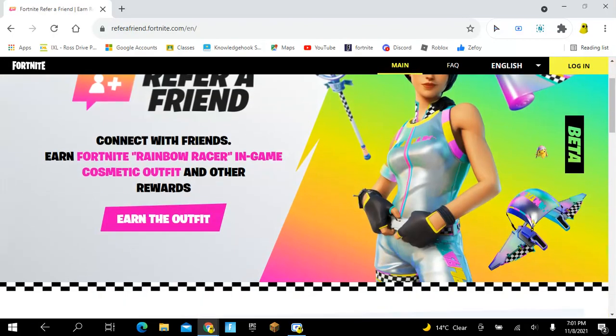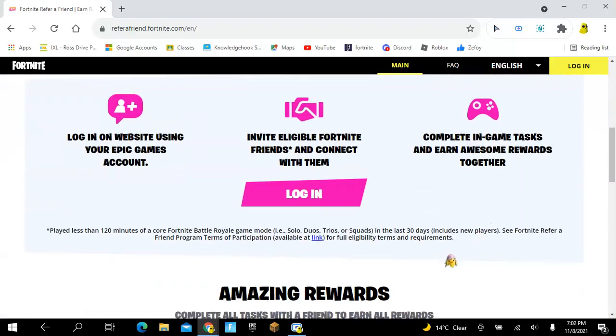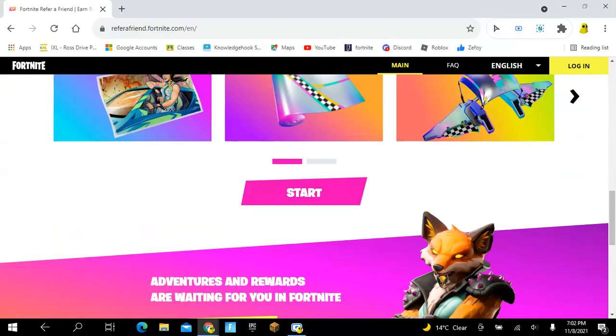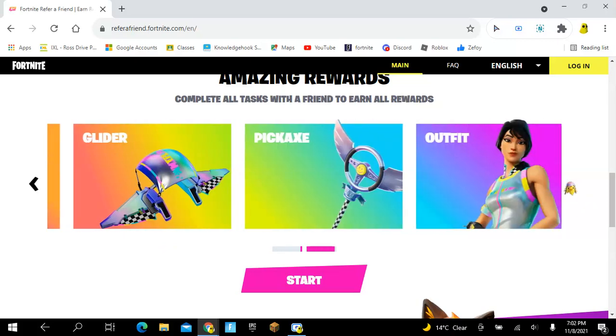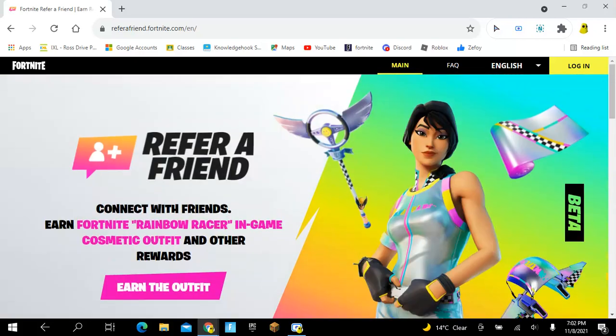Right now you can see that you have to log in. What you can get is a loading screen, a wrap, a glider, a pickaxe, and an outfit. Before I log in, I want to show you guys how this works.